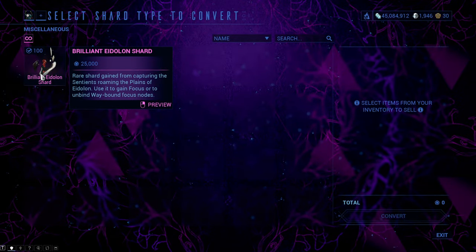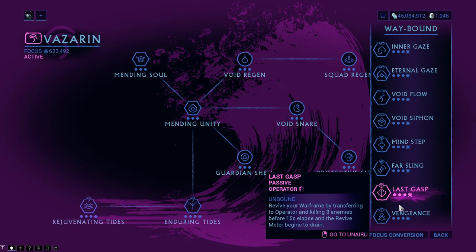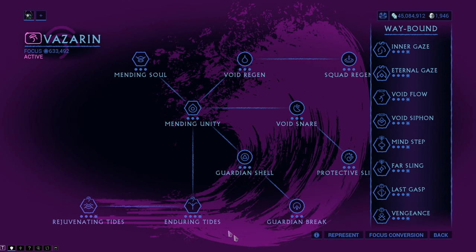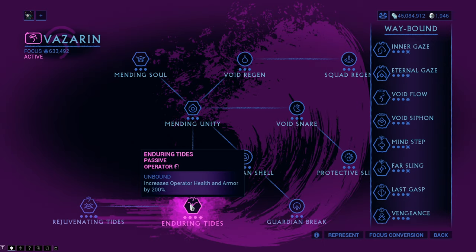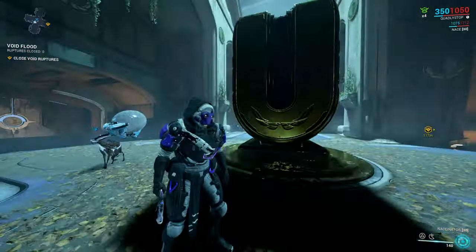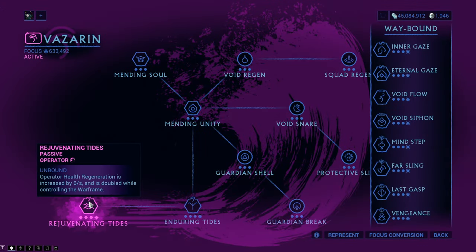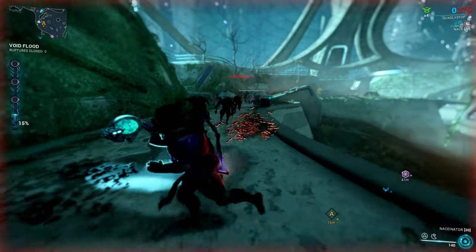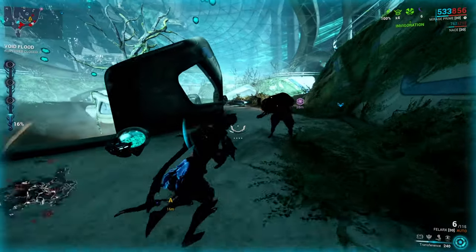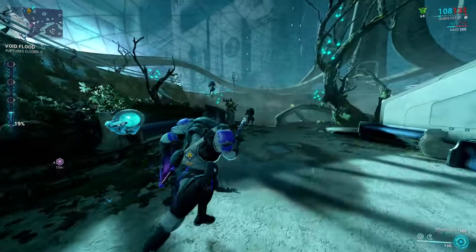The next two ways require a brilliant Eidolon Shard each to max out. They are part of the Waybound abilities — the abilities that are always active no matter which school you play. Enduring Tides increases the health and armor of the Operator by 200%, making your Operator a living tank. Rejuvenating Tides is perfect for Operator health regeneration: while in Operator form you regen 6 health per second, and while in Warframe form your Operator regens 12 health per second — quite nice for Eidolon hunts.